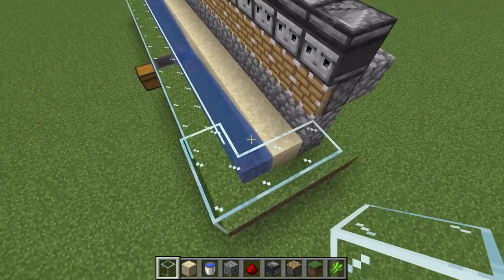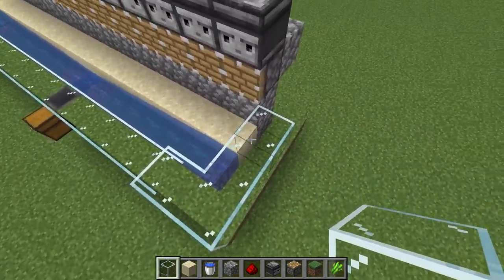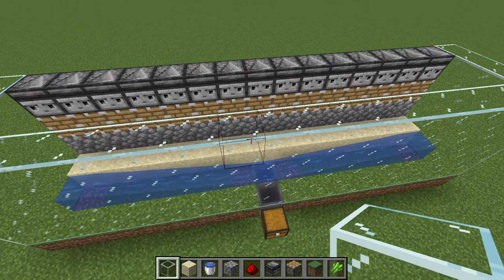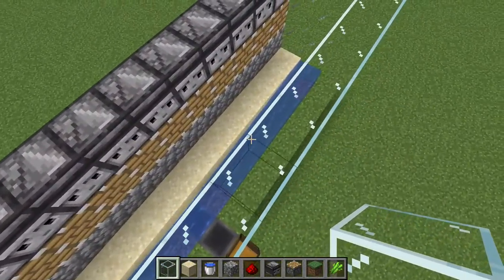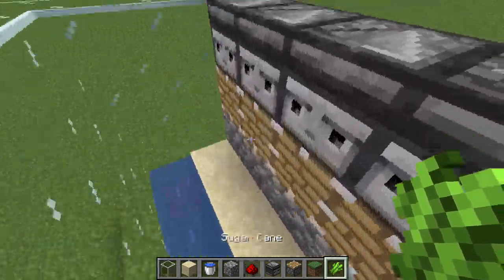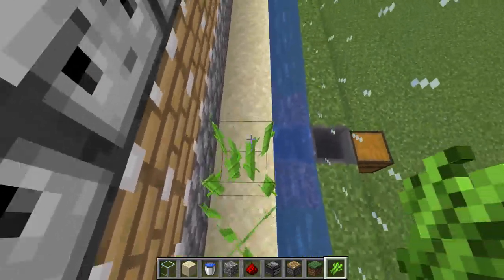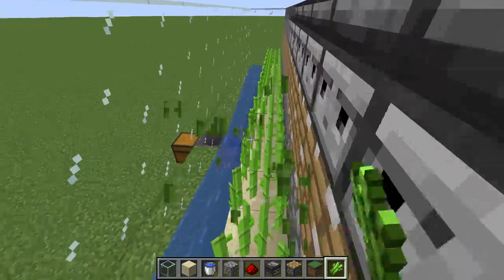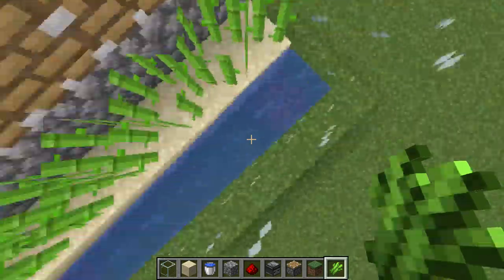You just need to build this glass up to the height of the farm. Once that's done, come down to the sand and place the sugarcane on all the pieces of sand.